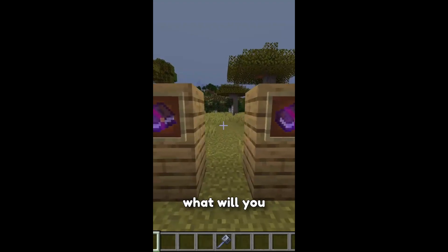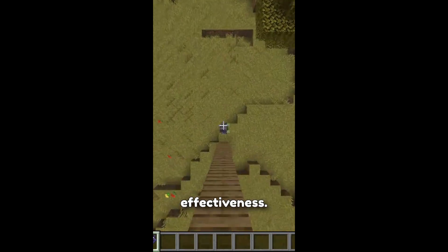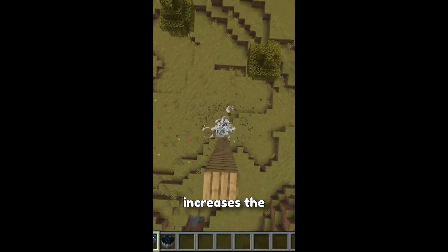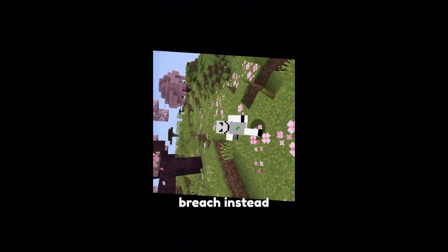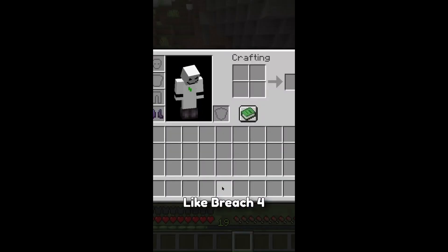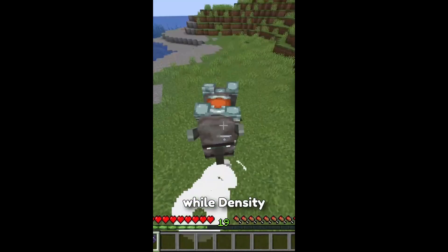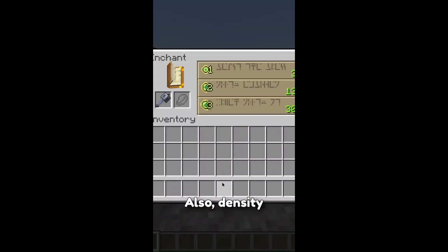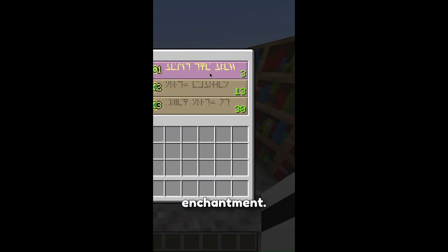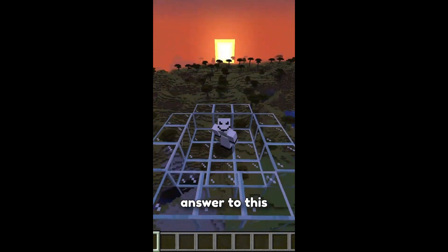What will you choose - Breach 4 or Density 5? For those who don't know, Breach reduces armor effectiveness while Density increases the overall damage done. Why would somebody use Breach instead of Density? Breach 4 can reduce armor effectiveness by 75%, while Density 5 can increase damage done by 2.5 hearts per block fallen. Also, Density is way more common than the Breach enchantment. And finally, Smite and Bane of Arthropods are incompatible with Breach. Now you have the answer to this question.